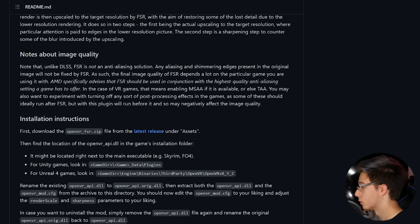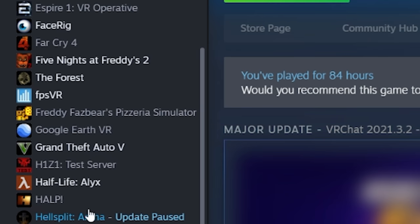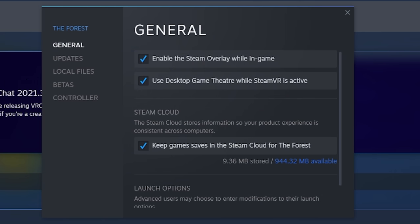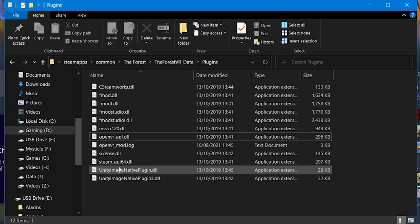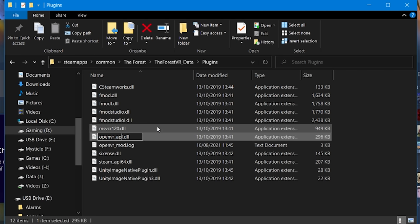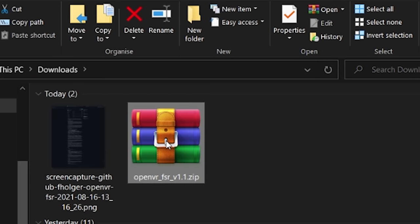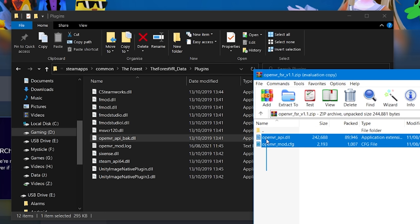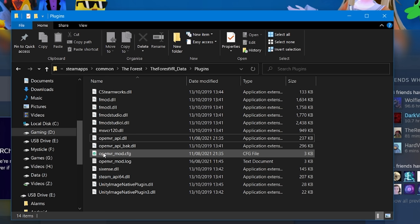Then find the location of OpenVR_API.dll in your game's installation folder. You do need to do this on a game-by-game basis. It does need to be a SteamVR game — it cannot be an Oculus game. So find the SteamVR game you'd like to mod, right-click on it inside Steam, go to Properties, click on Local Files, and then click Browse. Inside this folder, find the OpenVR_API.dll file. Rename it to something else — I changed mine to underscore back — so you don't lose it in case something goes wrong. Then open the downloaded FidelityFX mod zip with 7-Zip, WinRar, or whatever archiving software you use, and drag those two files into the game folder, basically replacing the original OpenVR_API.dll.